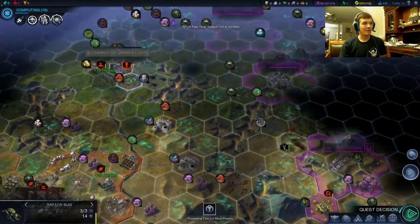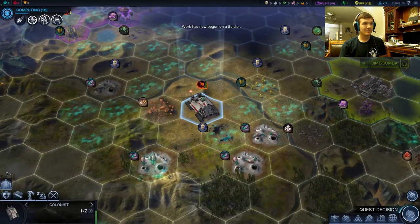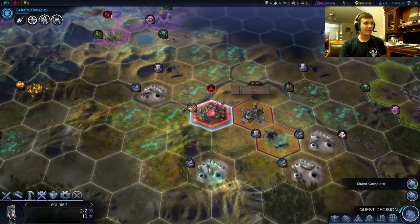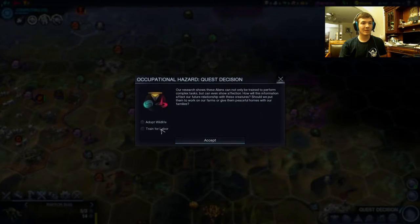Next turn we'll plop down our city and claim this central region for the Great African Union. And ya done wrecked my road, buddy. Not nice. Okay, let's settle. Hey, it gives us a soldier — how did I forget about that? Hopefully we'll be able to get him home and up north. Alright, there we go. Here's the quest decision, and we're gonna go harmony to get ourselves that harmony level one.